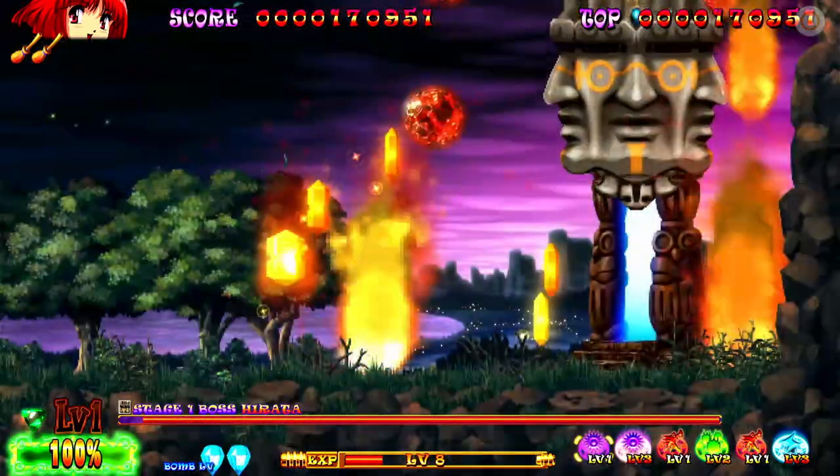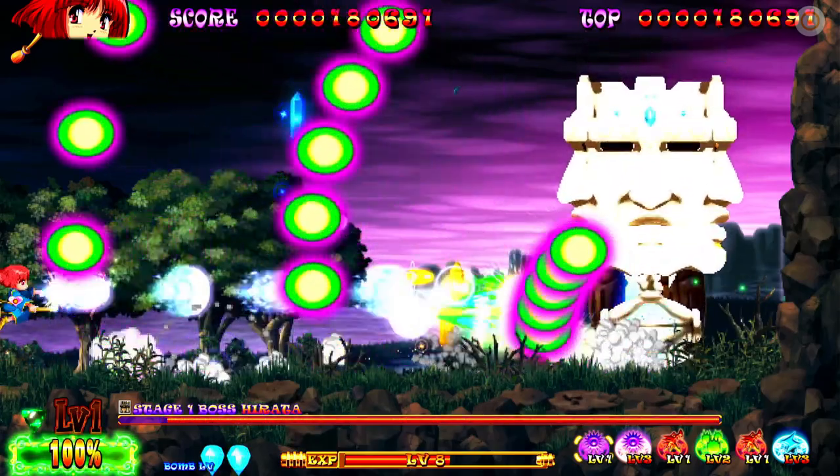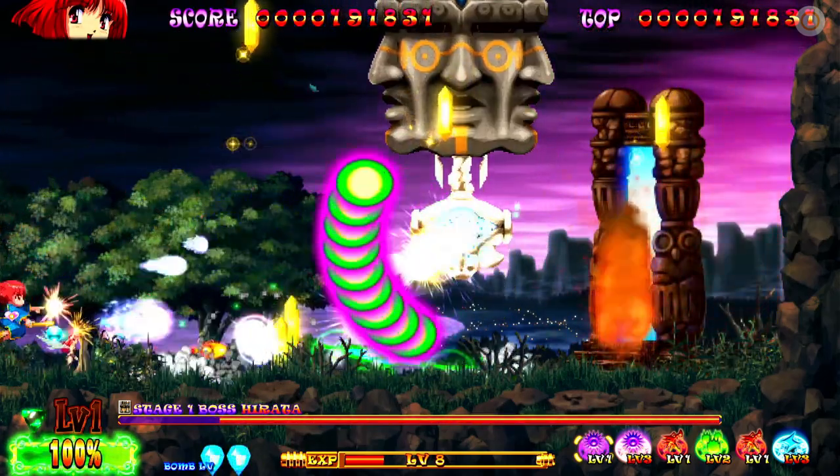The fairies will automatically drop bombs when they see a target, just randomly dropping bombs. At the boss levels here - I've done an awful job of it so far - you can usually get up to about level three in a playthrough.